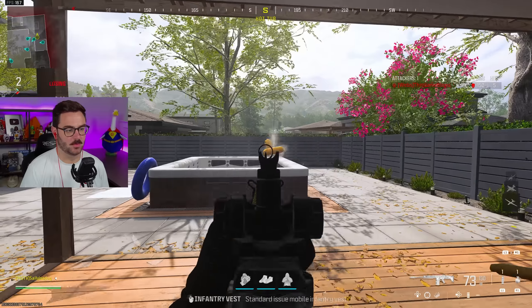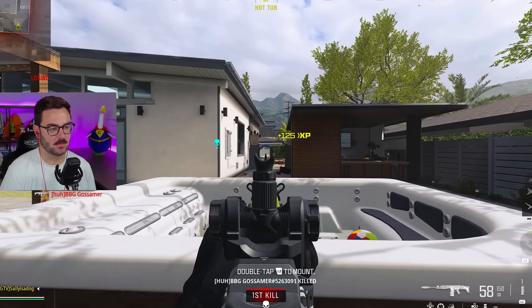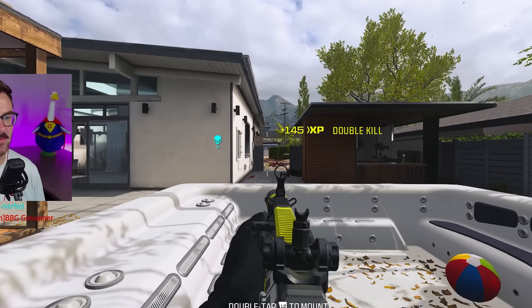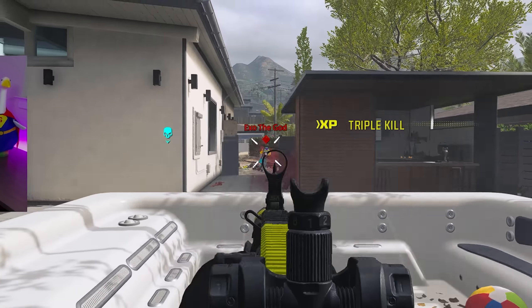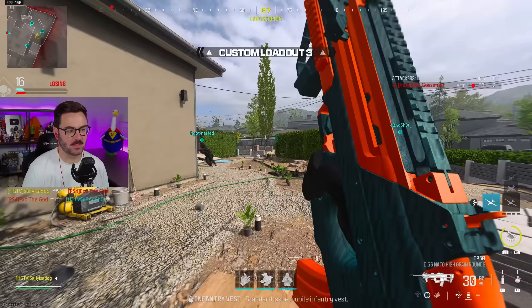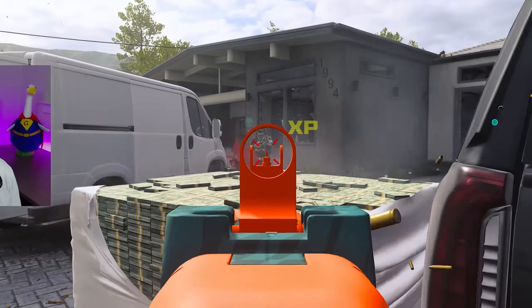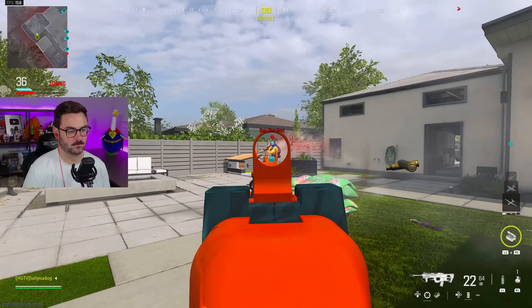I need to get one kill with a suppressed LMG - I would have loved to get through that door and wall bang and look cool. That should be it, give me the weekly challenge finish. There it is - now we move on to getting 30 AR kills with a different ammo type.